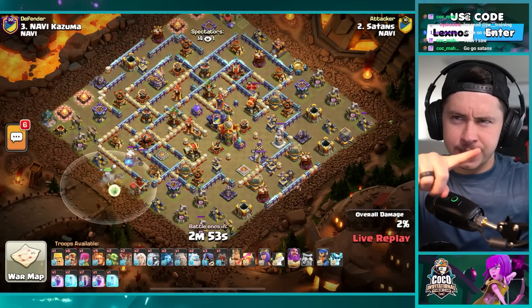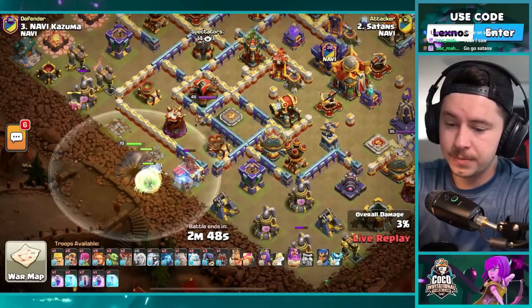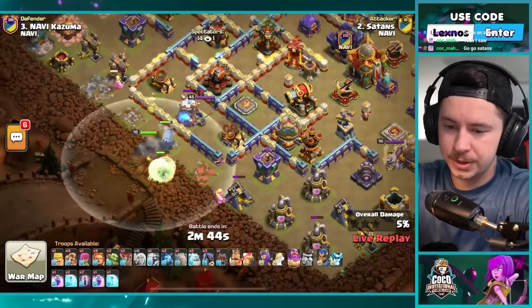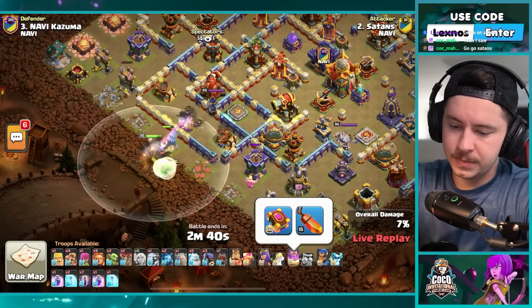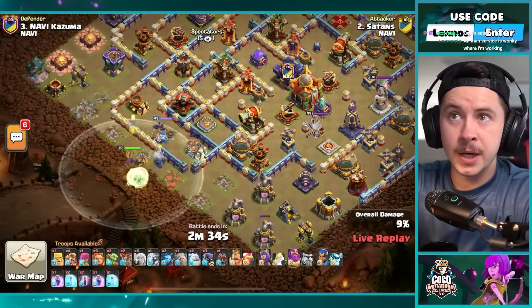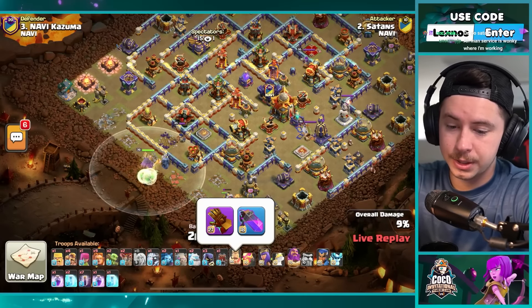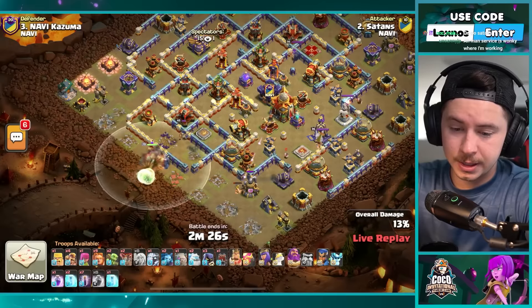Satans is in with the next attack for team NaVi versus team NaVi — both using the same clan name. We got a warden walk, we got super giants. He dropped the healers in range of an archer tower — uh-oh! No rage gem on the warden walk, a little unfortunate. He's got nine super giants. Super barb gonna take out that archer tower to keep the healer alive — good news. Frosty on the warden, queen has the frozen arrow, giant gauntlet.